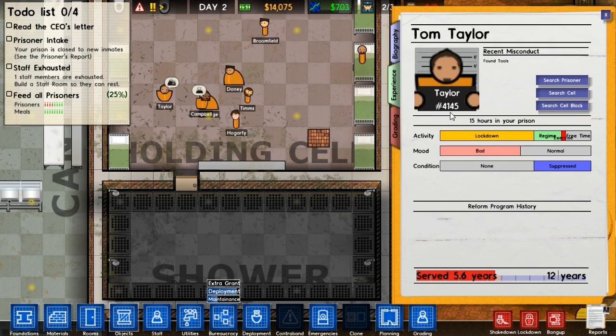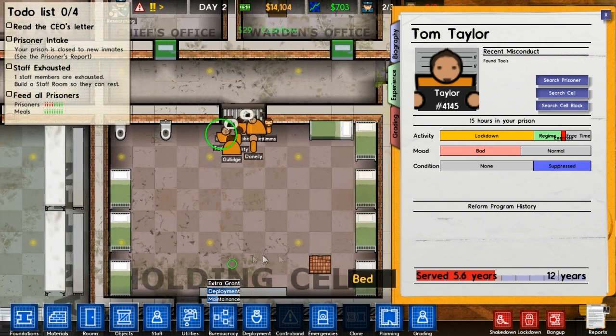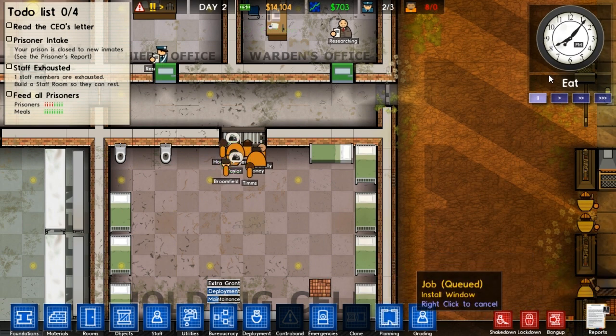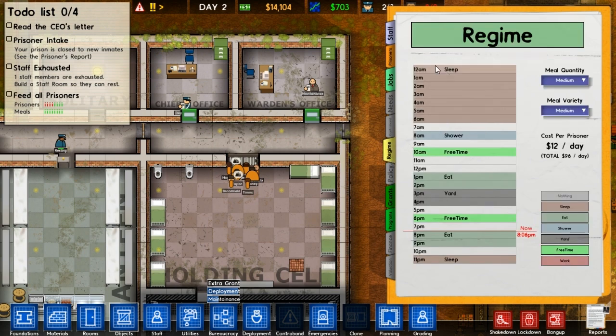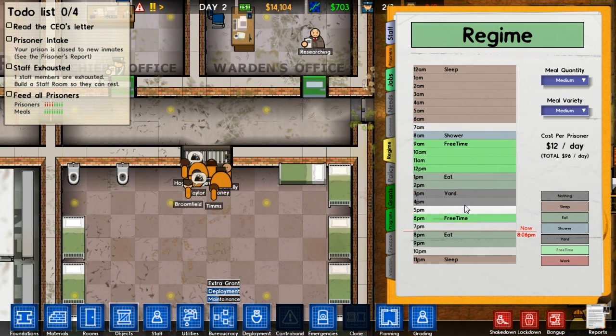They're all in terrible moods. He's been in lockdown so they don't like that. Now it's their lunch time. Maybe I need to change their regime a bit. Looking at the regime in reports - they sleep. Maybe I should just increase their free time for a while so they're not milling around the cell. They've got plenty of free time - they can't complain. They don't have to do anything.